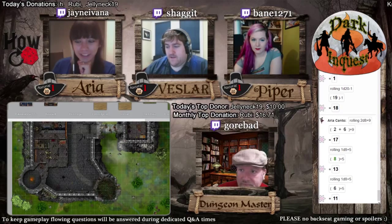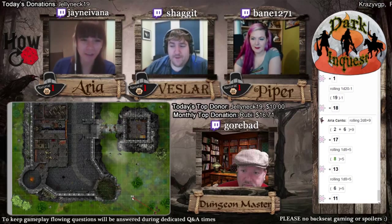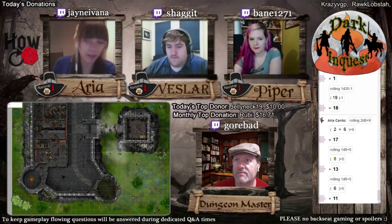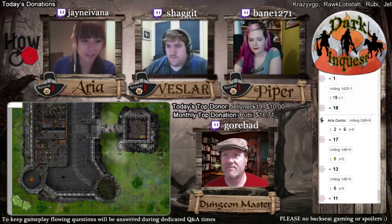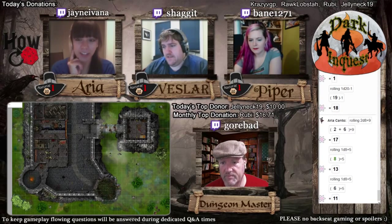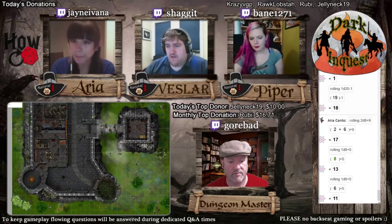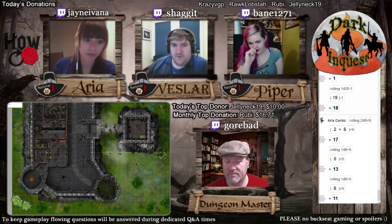We're so loud. Piper - I don't see any real weak points, honestly. Can we lure the skeleton towards us, one at a time? You're talking about the skeleton right in front of the tower? Yeah, that one. How do we lure it? I think we just go along the southern part and avoid it.